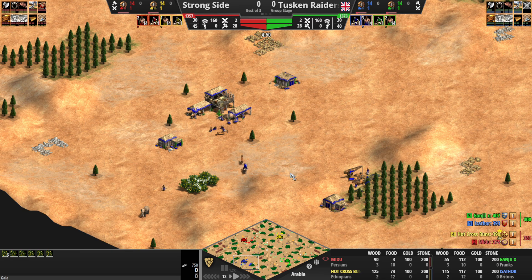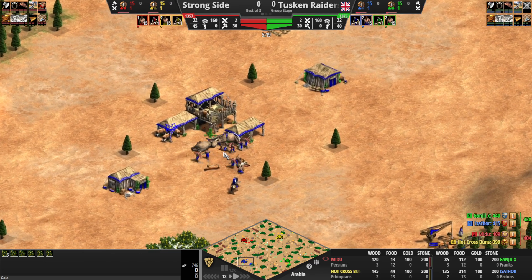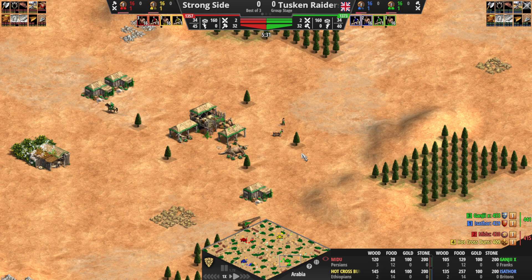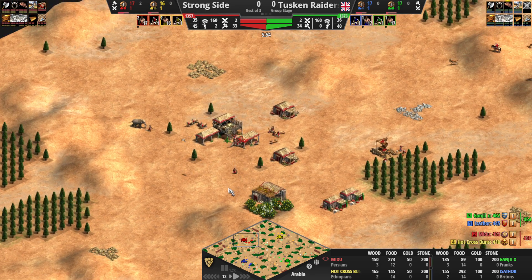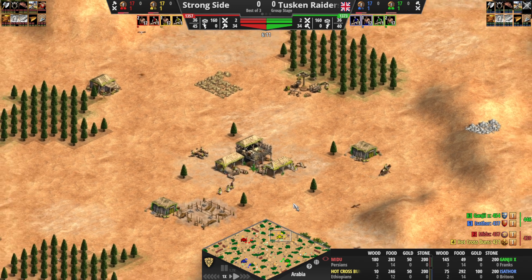Let's look at the ELOs here. These two teams come in with a pretty similar entry rating — roughly 13.57 for Strong Side, 13.73 for Tusken Raiders. That's the average 1v1 ELO, more or less, of the two players, taking account both of their current ELO and their peak ELO. Most of these players are around mid-1300s 1v1 ELO. I'll be curious to see how fast the uptimes are at this level. My guess is they'll be approximately what they are at the 1700-plus level, where the norm is 18-19 pop. I assume those faster builds have trickled down by this point.